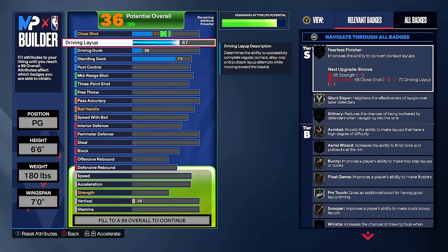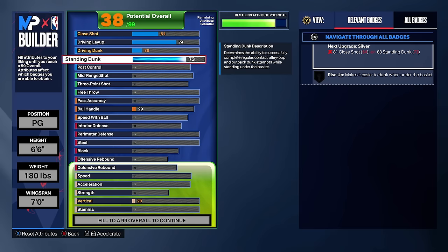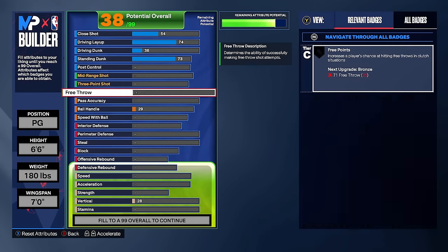After upgrading the standing dunk to 73, put driving dunk to 36 and driving layup to 74 to get gold giant slayer, because we're doing scoop layups with silver scooper and we need to get green layups over taller defenders. That's going to be the finishing on this build — we don't have a driving dunk, but we get standing dunks and good layups.